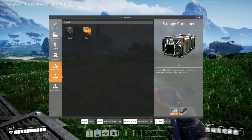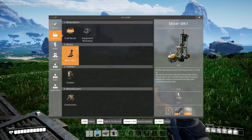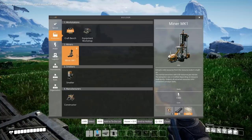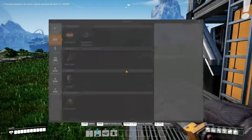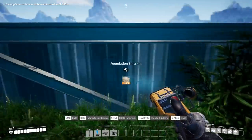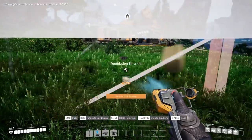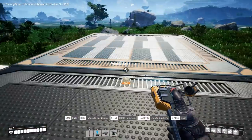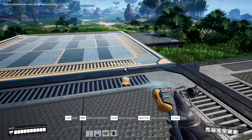We also have walls. The power lines are not new. The production constructor, miner mark one — we can extract stalled resources. We can get the solid resource extractor and bring it back into our base. What I kind of wanted to do today was start foundations because I built up a lot in the last video.